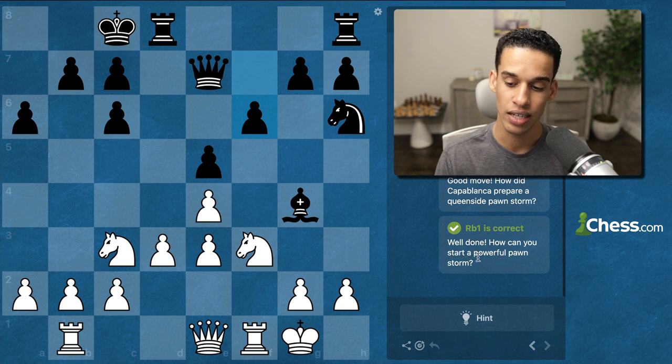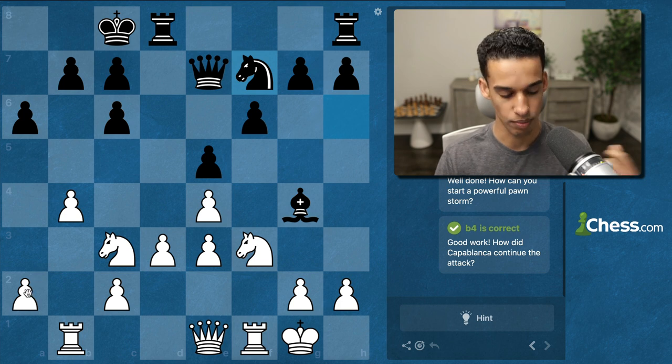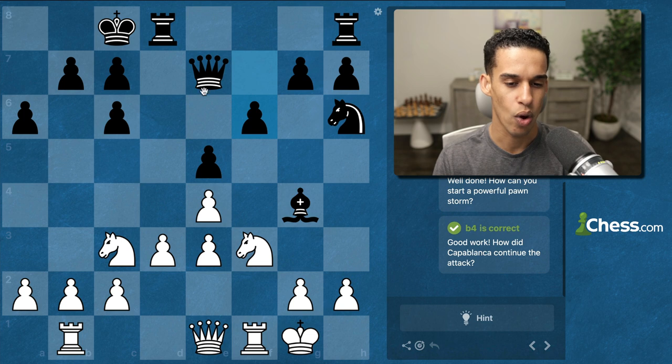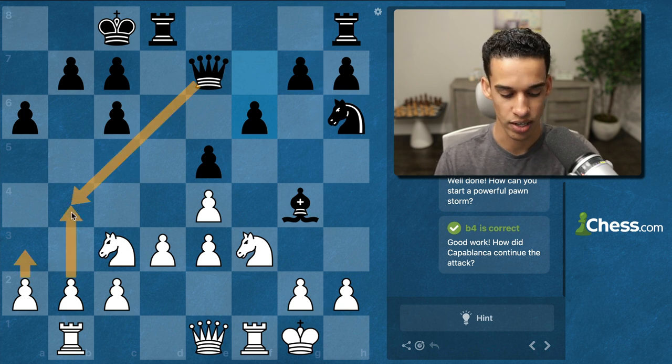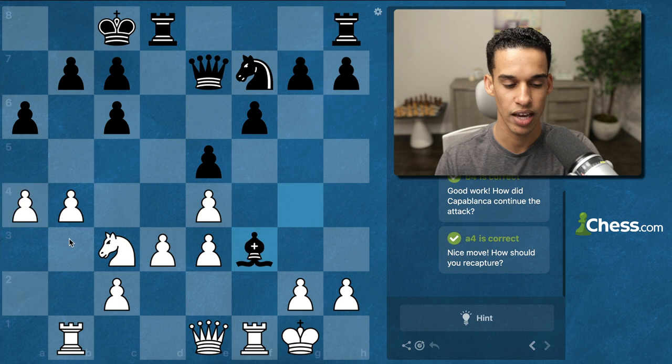Now we start the pawn storm with b4. If you're asking what if Queen b4 right now — well, a3 and then b4. So b4 was played, Knight f7, and now Capablanca had to continue the attack.